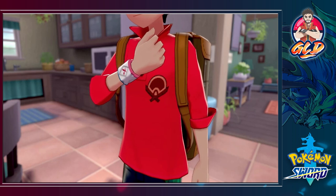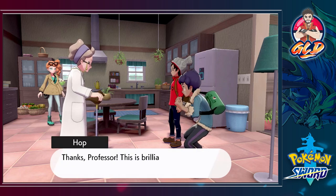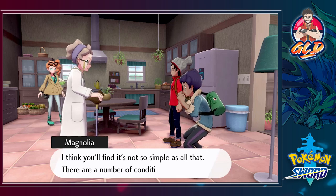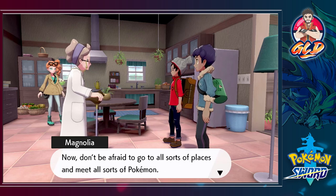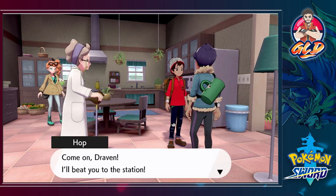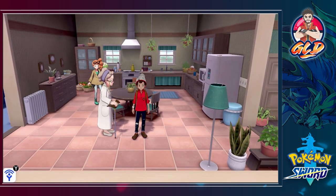We get our Dynamax Bands from Professor Magnolia - she's basically Zordon! She explains: 'A Wishing Star has been affixed to it. It lets out a light that allows Pokemon to Dynamax when at a Power Spot. Those are your Dynamax Bands - I made them by fitting your Wishing Stars into those bands.' Hop says, 'Now we can Dynamax our Pokemon just like Lee!' But the Professor says, 'It's not as simple as that - there are a number of conditions you must meet for your Pokemon to take on a Gigantamax form.'